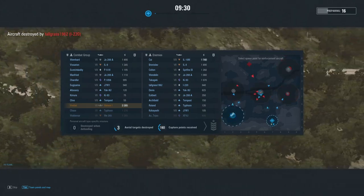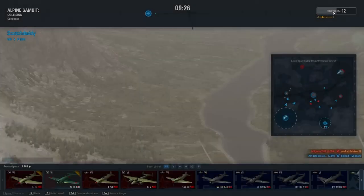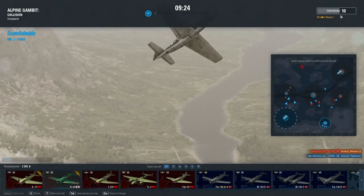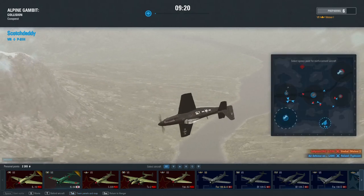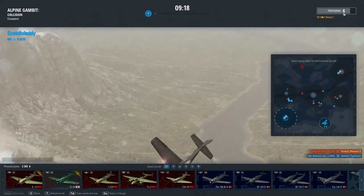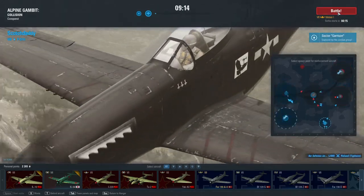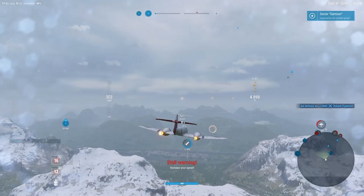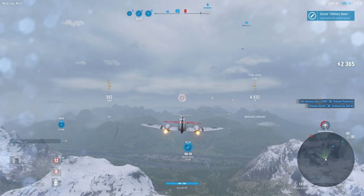We've managed to put some distance between him and the zone, and that's really what we need. I'm going to spawn at our normal spawn and head due north — going to try and help out with the missile base. We do have a P-51H on our side, and if he can get the jump on the I-220 he can mess him up pretty good, but the I-220 is going to be a stellar platform with some really good maneuverability.